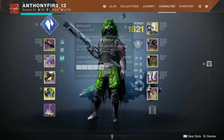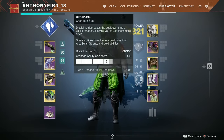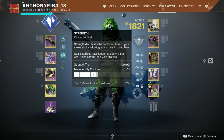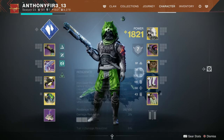Discipline at 60 is pretty good, and intellect at 58. If you can get intellect to 60 and discipline a little higher, that's fine. Resilience is fine — maybe tier three if you can, but tier two works for me. Strength doesn't really matter as a hunter. Overall, the most important stats are mobility and recovery.